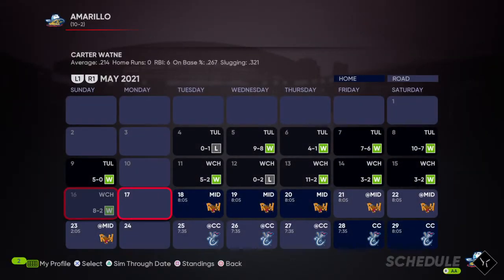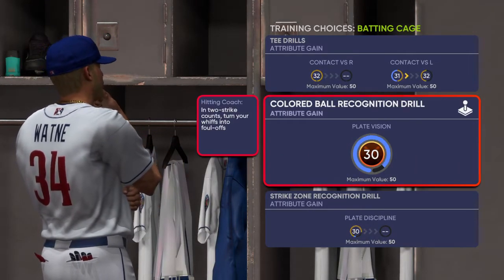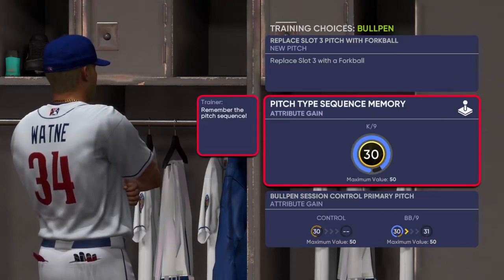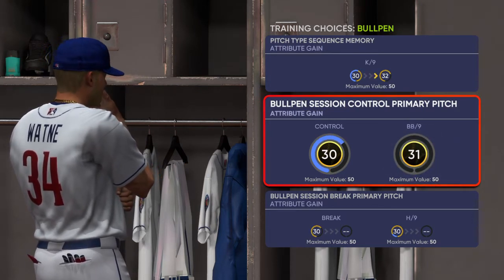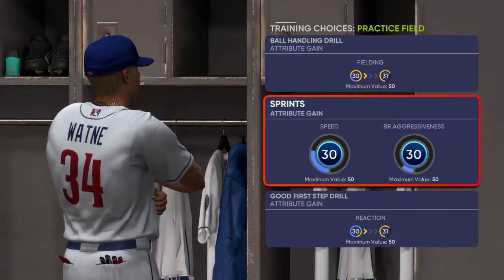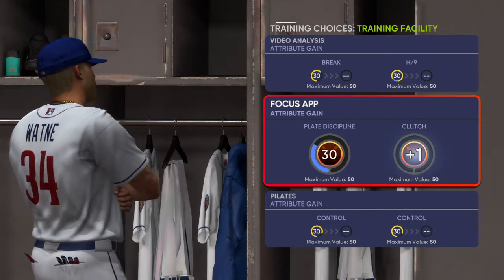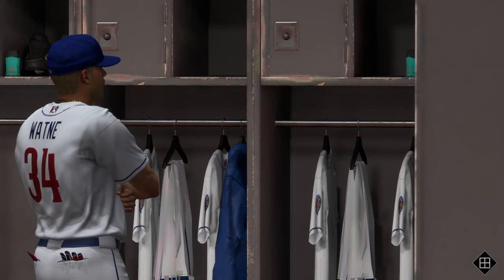I want to get my pitching start in. What am I doing here? Batting cage for contact, some plate discipline, and then we can get a plus — replace with a forkball, get our strikeouts up, and then get our control in and walks per nine. Practice field — there's fielding, speed, and aggressiveness, reaction. Training facility — power, break, and hits per nine. And plate discipline and clutch. I'll get up my bullpen, get up my control in walks per nine.